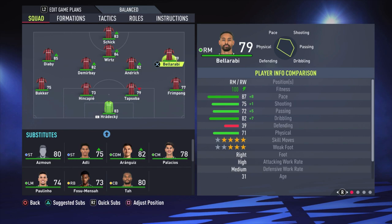Then we have Diaby — a bit similar to Bellarabi. He's faster of course, with 94 pace, which is really good. Four-star skill moves and fantastic dribbling. But his shooting is only 70, so don't play him as a striker unless you are really good at finishing. For me at this stage it was really hard to play him as a striker, so just as a left winger.